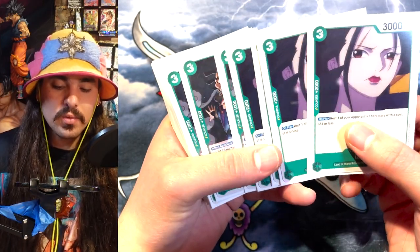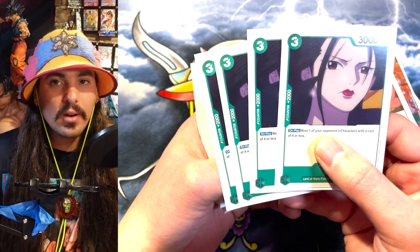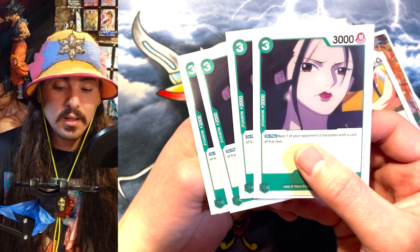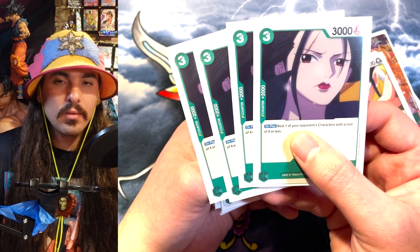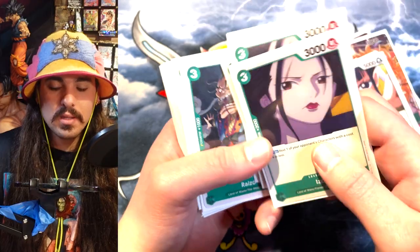And then we got four Izu. It's a 2k counter, and if you need to play him to rest one of your opponent's character cards, you can, because he rests four costs on play, which is really good. But the 2k counter is usually what you're using him for — he's not really much of a swinging threat, so it doesn't really matter for him to be on board, and you have Okiku to rest bigger cards anyway.